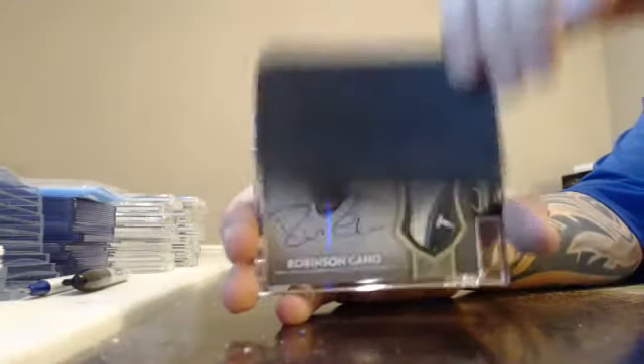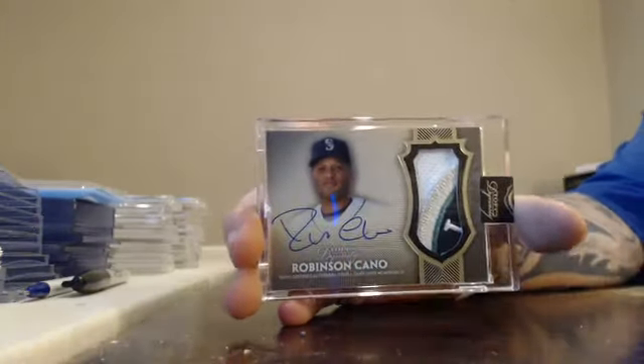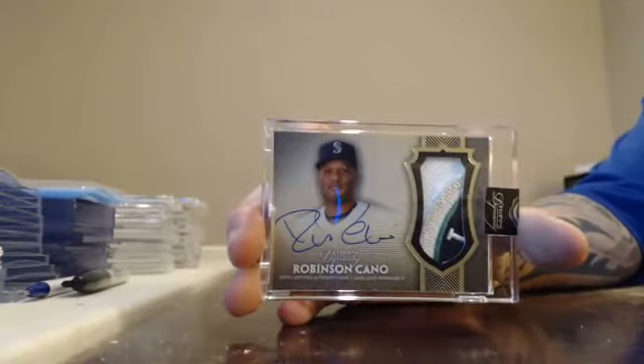Got a number to five, three-colored to five, four-colored to five — Robbie Cano, Robinson Cano. Finishing the dynasty tonight, box five, case four.